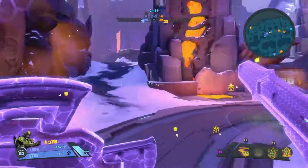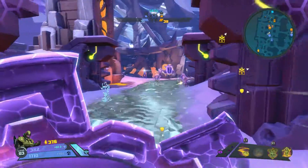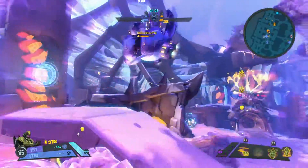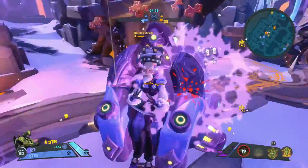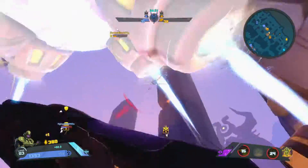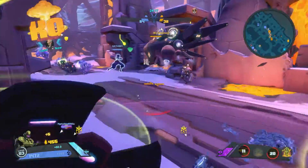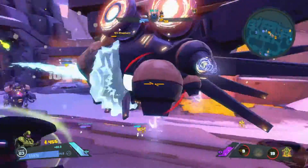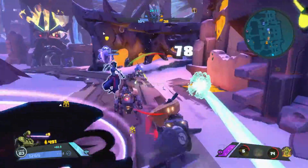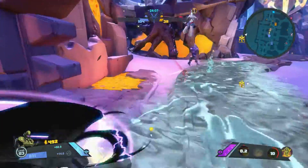I was gonna go get those shards, but the waves came. There's that Khalees. Eat shield. Eat slow. He's not getting out of here. He's done. I gotta say, if you get out of that, that's ridiculous. The patient game paid off. I got an enemy Alani.